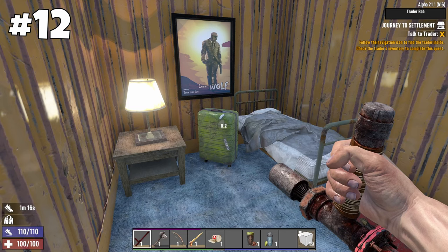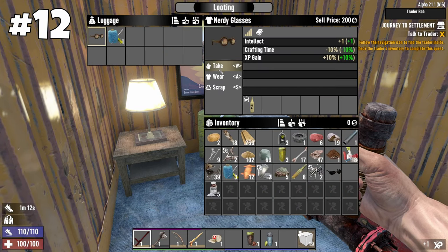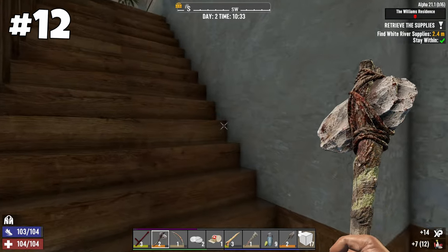Don't miss luggage cases, garment bags and wardrobes, as they usually contain various glasses you need for an extra attribute or experience bonus. Luggage cases can also be destroyed for polymers.